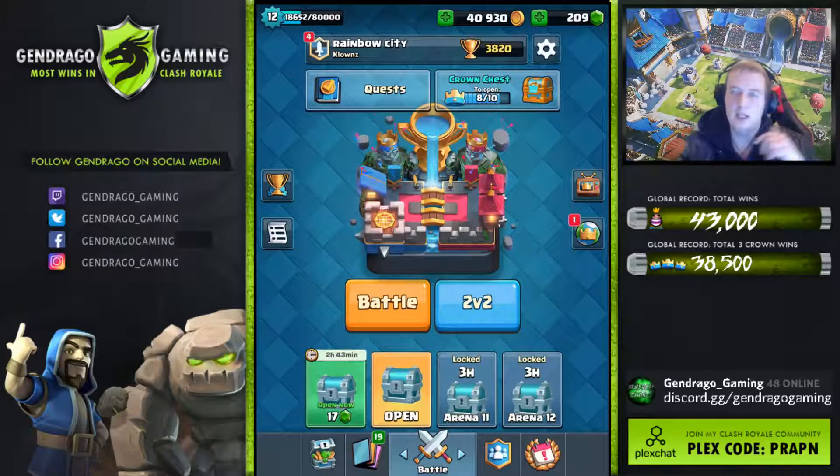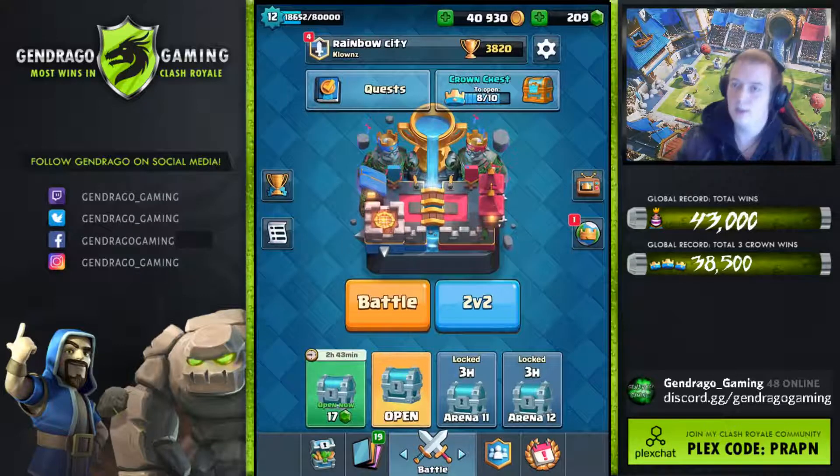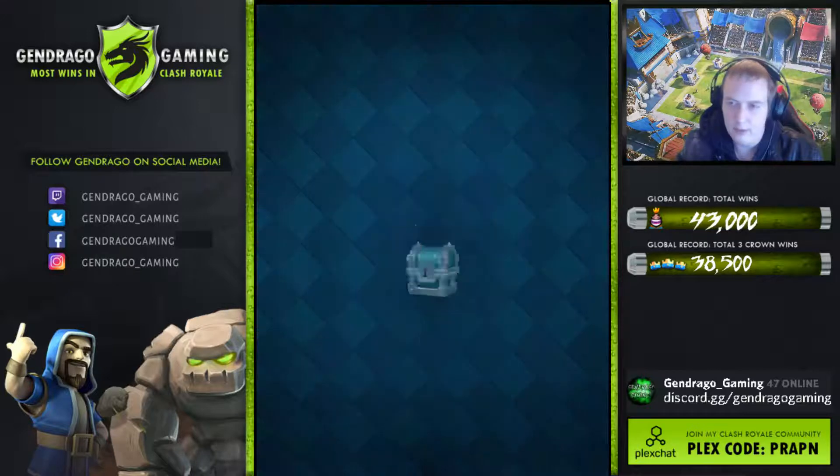Welcome to Gendrigo Gaming's Big Chest Opening. Today on the Girlfriend Rainbow's account, we are opening up a clan chest. We're also going to open up a couple of these silvers — see if we get some gold in these silvers, if you know what I'm saying. So let's just bang it. I just got a lucky feeling here.